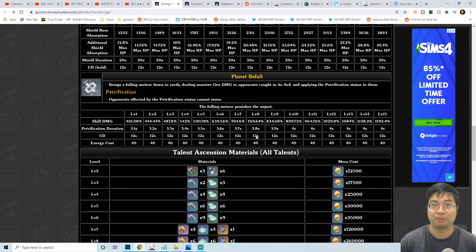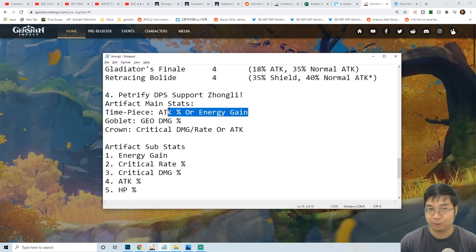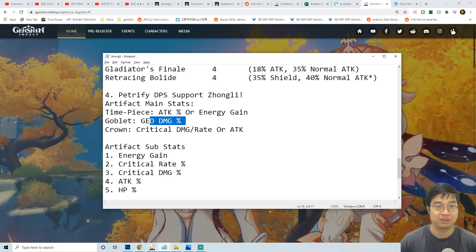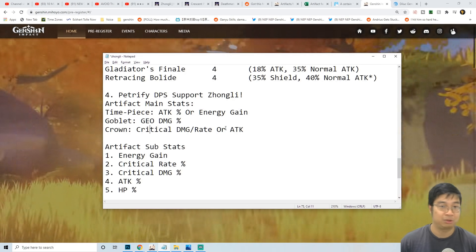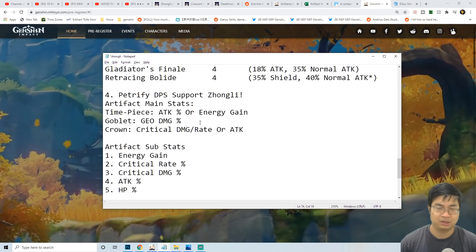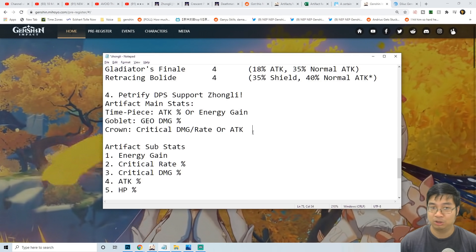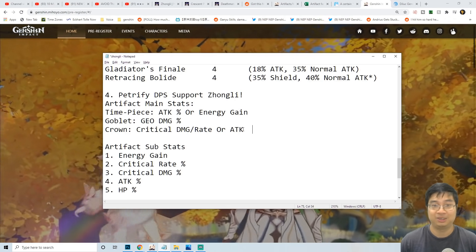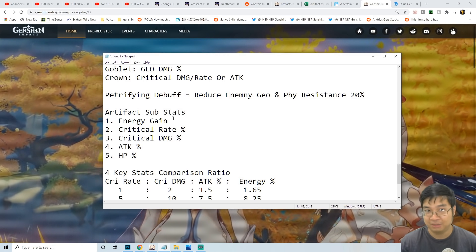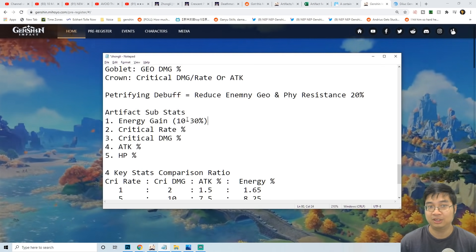This increases the whole team's physical or geo damage by 20%. For the main artifact stats we can go with attack percentage or energy recharge to cast more ultimates. After that we can go with geo damage since he'll be casting more ultimates and more skills. Finally we can go with critical damage, critical rate, or even attack percentage to scale his ultimate damage a little more. Because he's a support it doesn't really matter which stats he gets as long as he deals a little more damage — we can even consider HP percentage. Now because we want Zhongli to cast as often as he can, having some energy recharge really helps.